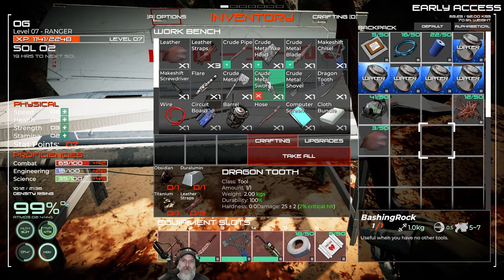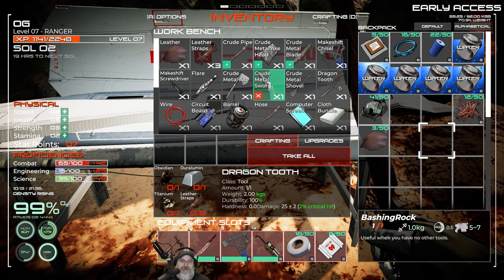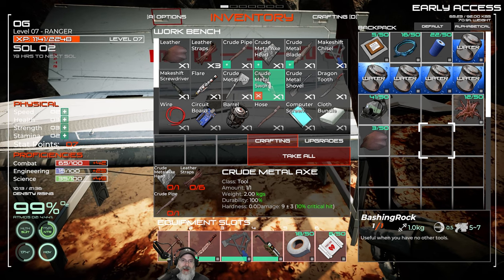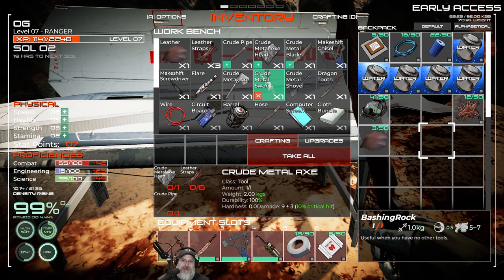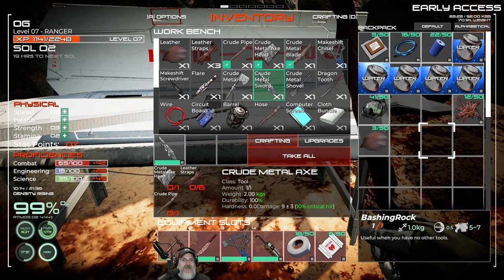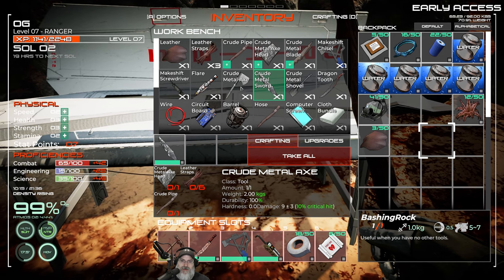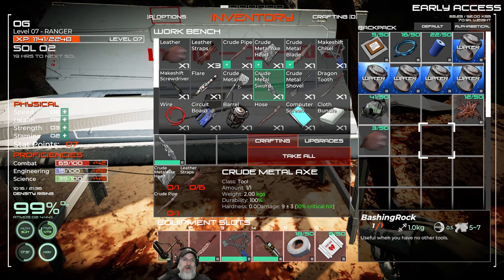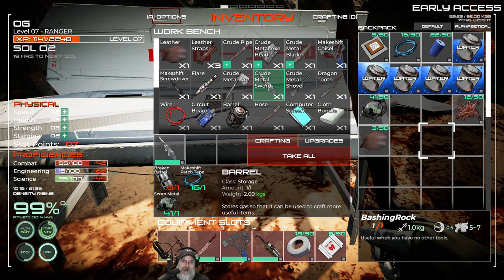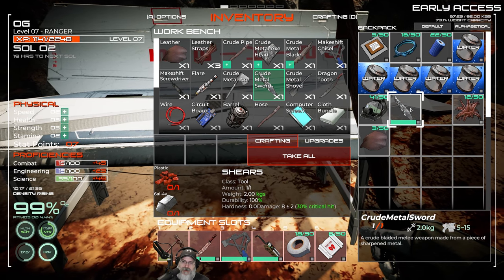No point making the shovel now. The dragon tooth is something we can't make till later on anyway, and the axe — unless they've improved it — is absolute crap, so don't ever make the metal axe. The stone axe sucks too, by the way. Use the bashing stone in place of the stone axe, and use the makeshift chisel in place of the crude metal axe. At some point I should probably test that to see if they've improved it, but last time it was absolute garbage.